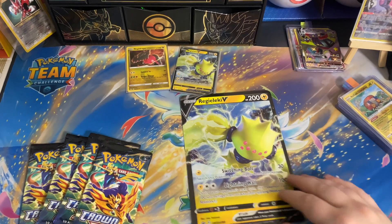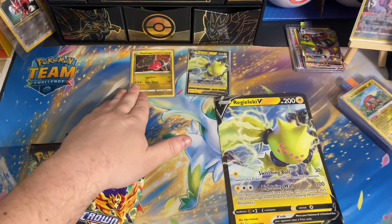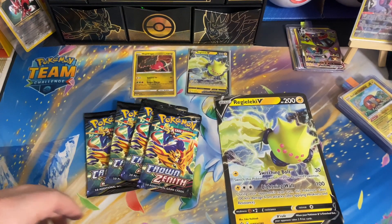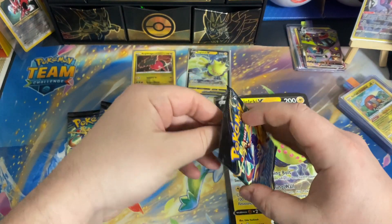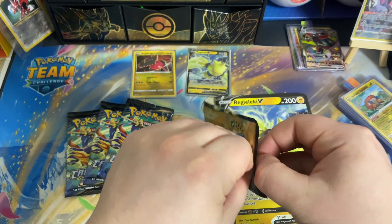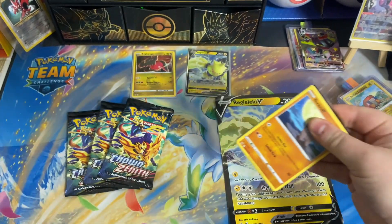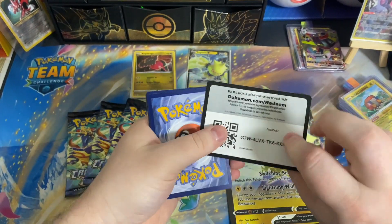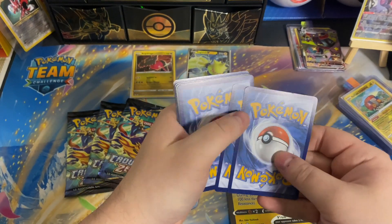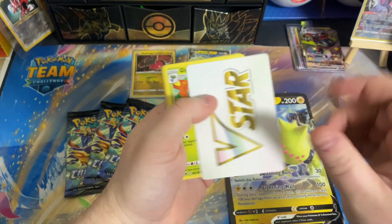Alrighty, here we are. We have the giant promo Regilecky V card, the Regidrago, and we got four packs. We're just going to jump into today's pack opening. Super excited to be opening Crown Zenith yet again because it's been such a rewarding set — so many pulls, so many gallery cards, so many alternate arts, so many secret rares. It really just is a good time to open it.